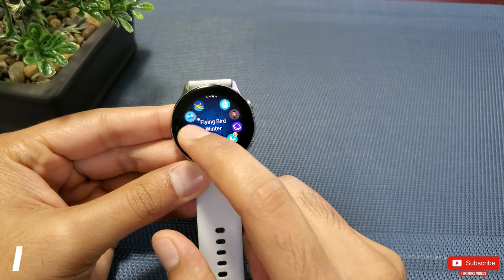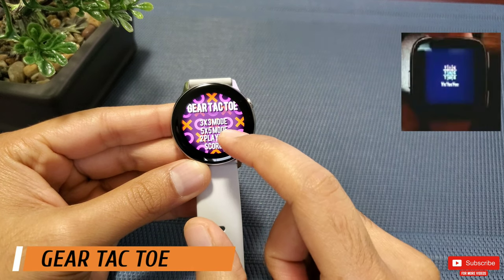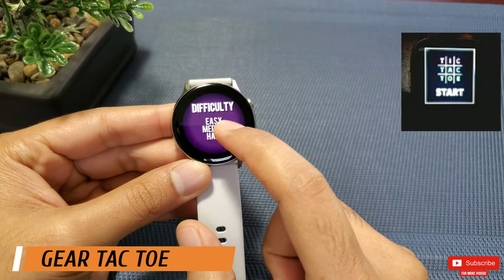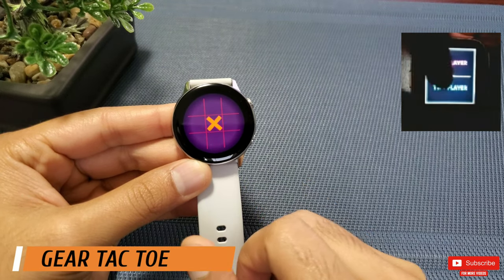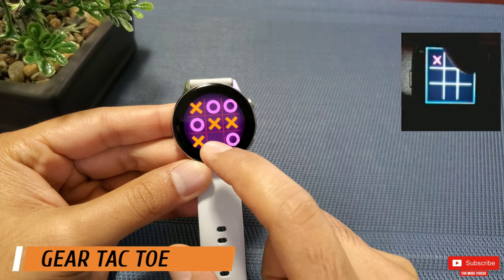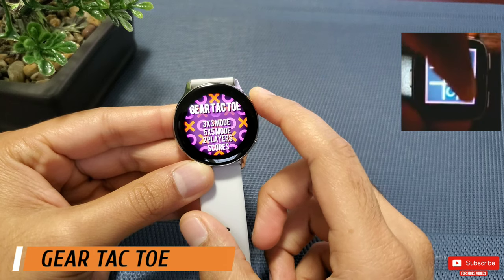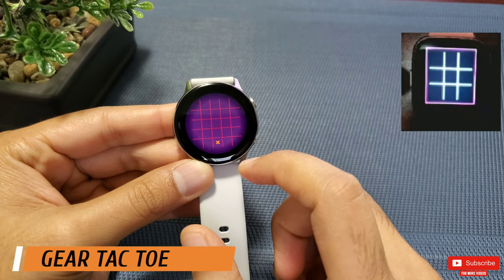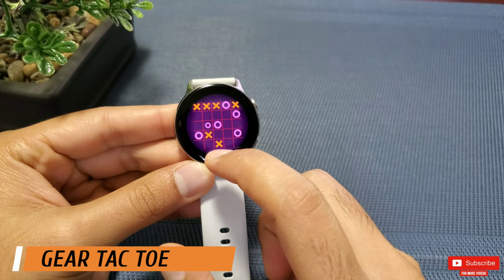Number four on the countdown is Gear Tic Tac Toe, developed by SRPOL R&D Institute Poland. I really like this one on the Galaxy Watch Active more than the Fitbit Versa — the interface and graphics are nicer. You have the option to play with a computer or a friend, with 3x3 or 5x5 mode, each offering easy, medium, and hard difficulty. It's a great time-killer, not laggy at all.